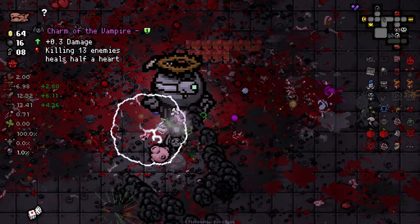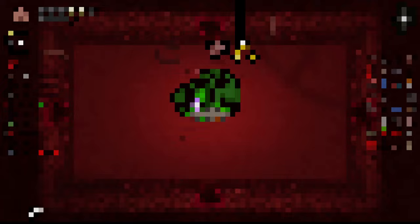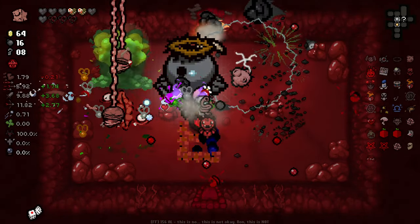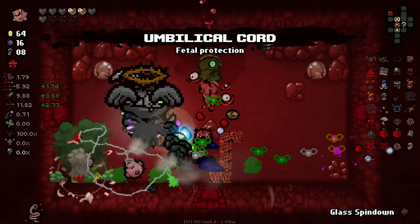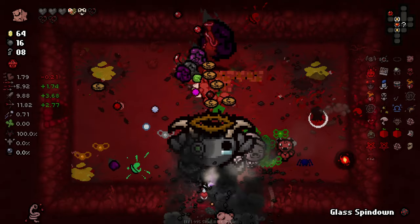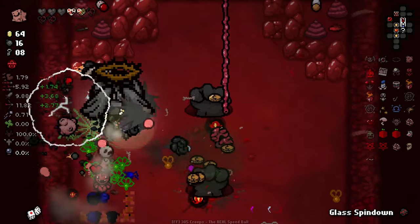We've got to be like two or three waves off done — there you go, we're done. That didn't take too long at all. Don't know what health we're on right now — I reckon we're on about six hearts, maybe seven. Yeah, we're on seven hearts. We've got another spin-down there. Give me that spin-down. Good old Spelunker's Hat. Don't know where all these weird tears are coming from — I must have fruitcake going on with the stars things.